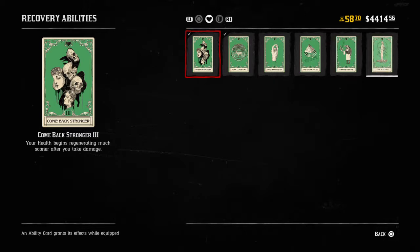This is a healing card, as you can tell by the little heart there — the health card, healing card, whatever. Comeback Stronger, tier three: your health begins regenerating much sooner after you take damage. So basically, as soon as you take damage you immediately start regaining health and start healing a lot.